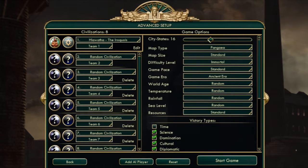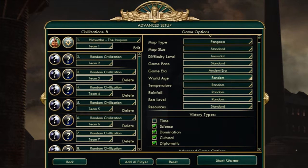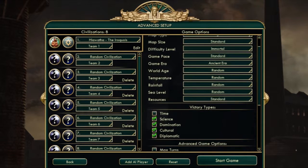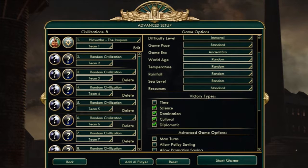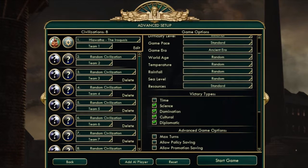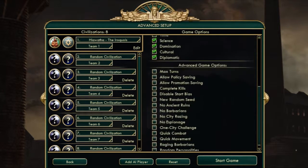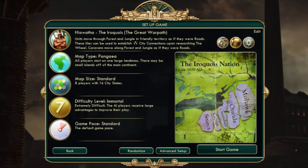The advanced setup looks like this. Everything is pretty much standard other than the world age, temperature, rainfall, and sea level all being randomized, and notably time victory being disabled. I don't view it as a true victory, partly because I don't view the score system as very indicative of your true score. Quick combat and quick movement will be enabled. So without further ado, let's hop straight into the game.